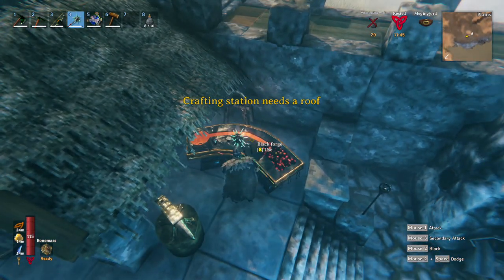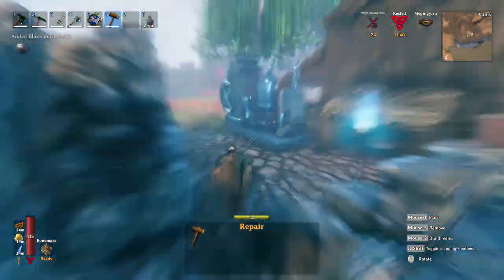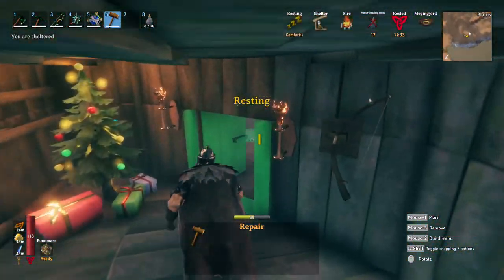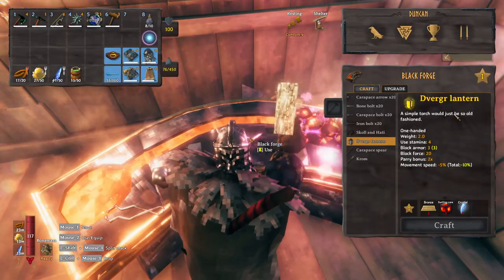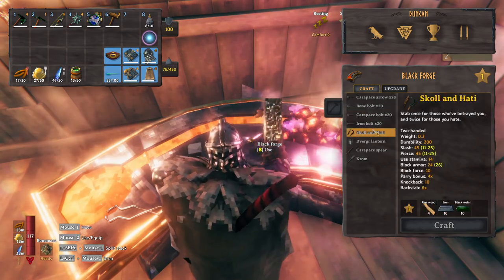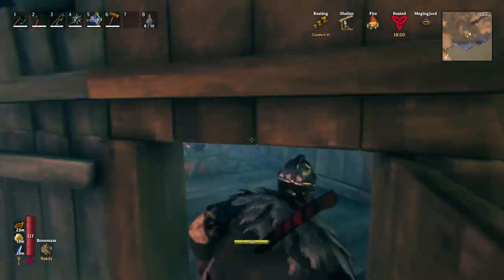Crafting station needs a roof - I forgot that this game worked like that. It didn't seem to connect with any of those items anyway. We have a perfectly large room in our house where we don't do anything. Alright, so we got some lanterns and a bunch of new arrows and bolts. There should also be a crossbow, but I guess we need to figure out how to get that thing to refine.